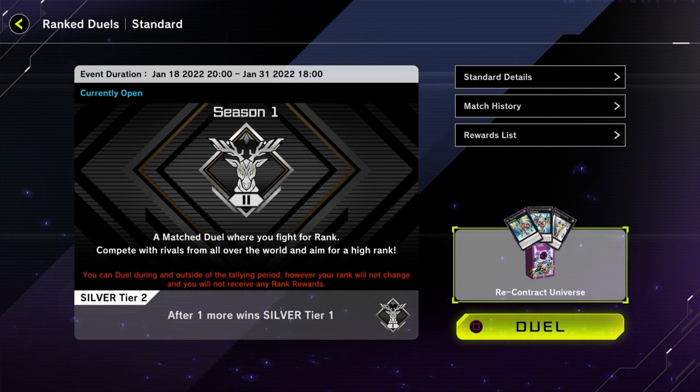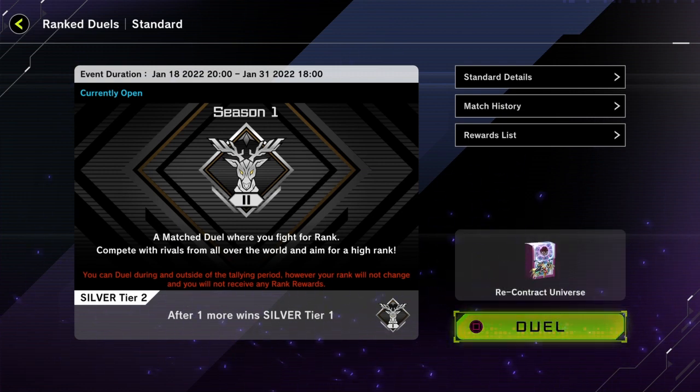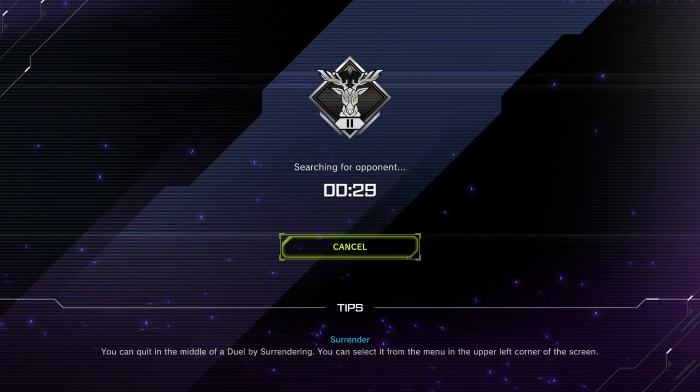I just wanted to do some task duels just to build up my portfolio. I need to build my Galaxy Eyes deck, so I'm gonna do that while I play this, and I'm gonna play the Utopia structure deck, so I guess this will be a little bit of a review of how good the structure deck is.